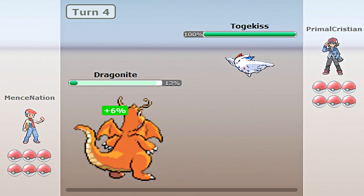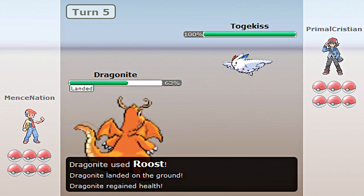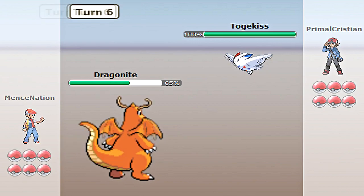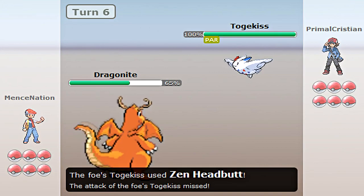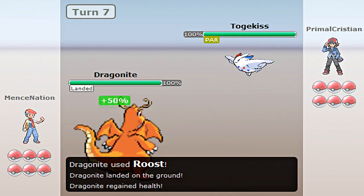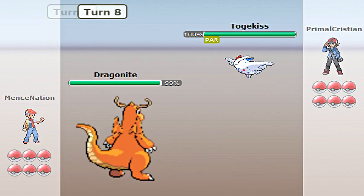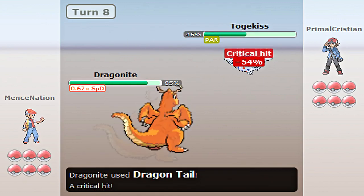I go ahead and send that Lapras away with Dragontail, and now he's going to send out Togekiss. I'm going to get some health back with Roost, and it's going to use Magical Leaf, which came out of nowhere — I don't know why it used that Magical Leaf. So now I'm going to use Thunder Wave on that Togekiss, and it's going to use Headbutt, but it missed again. I use Roost so it can get its health back, and it uses Zen Headbutt, which does nothing because of Multi-Scale.